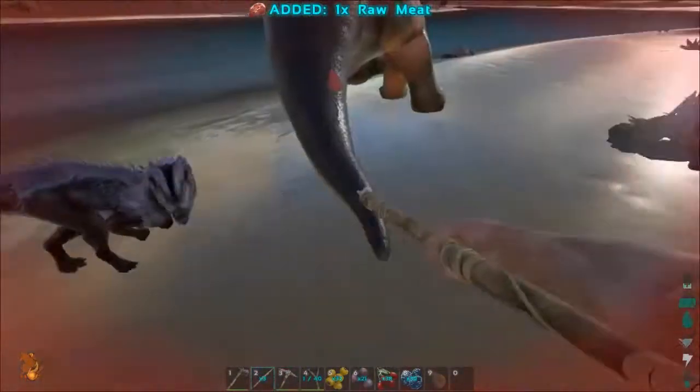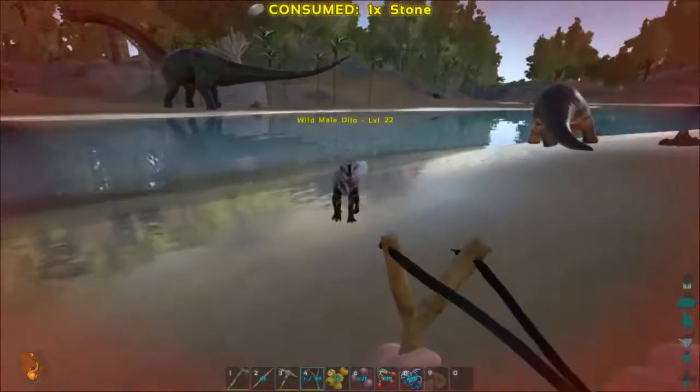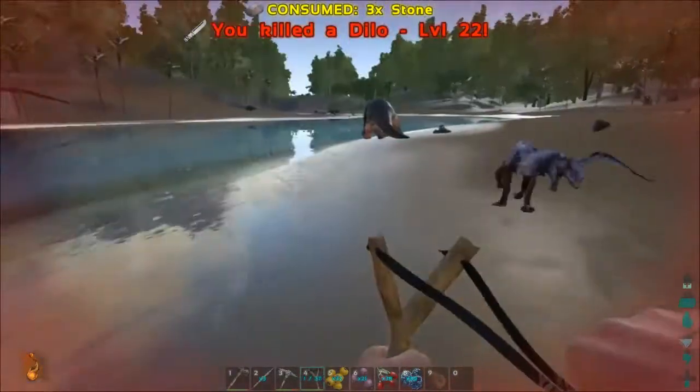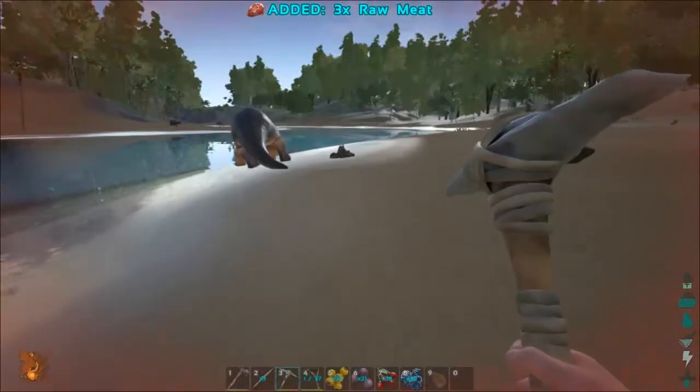So first off, you're going to want to get raw meat before you even think about taming him. As you can see here, I am getting raw meat from killing other dinosaurs. And if you want more raw meat than hide when killing dinosaurs, use your pick to loot them. Then once you get all your raw meat, you start hunting your Dillo.